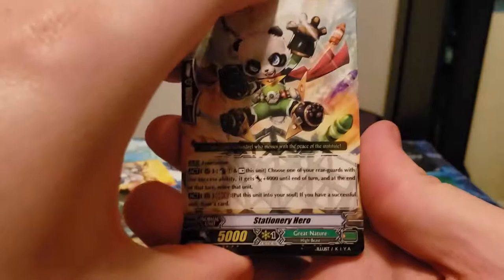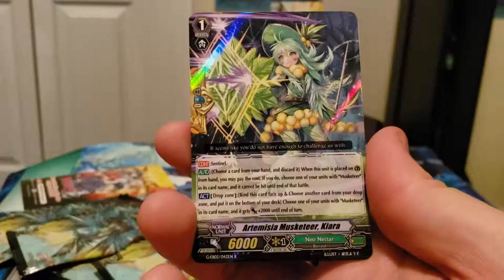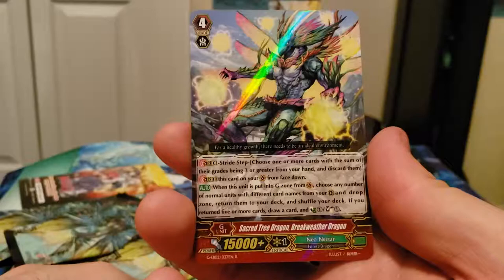Leads out to Star Zone — don't bring that stuff over into Zoo. Alright. So we got Stationary Hero, Planting Maiden Ozu, Vulgar Blister, Bad Luck Star, Cercium Musketeer Umbra, Artemisia Musketeer Kiara, and Sacred Tree Dragon Breakwater Dragon. Cool little Rare G-Boy.